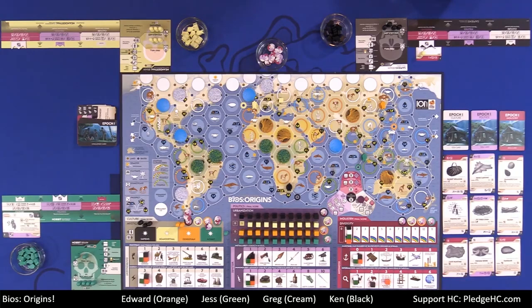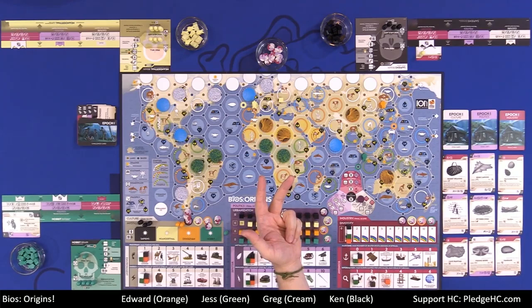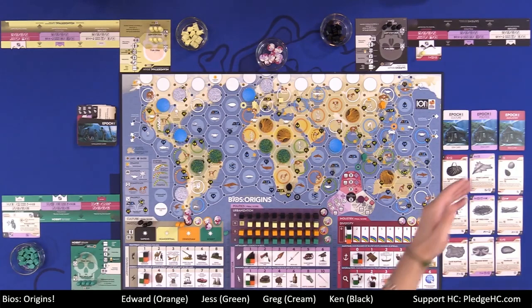To recap: on your turn, you may challenge the gods — bellwether card, challenge card, or comet card — whichever is visible or whichever you choose. Or after doing that, you take your activities phase going bottom to top, one action per row. Then we have a refresh: the footprint check and market refresh. Rinse and repeat over four epochs. Whoever has the most points wins.